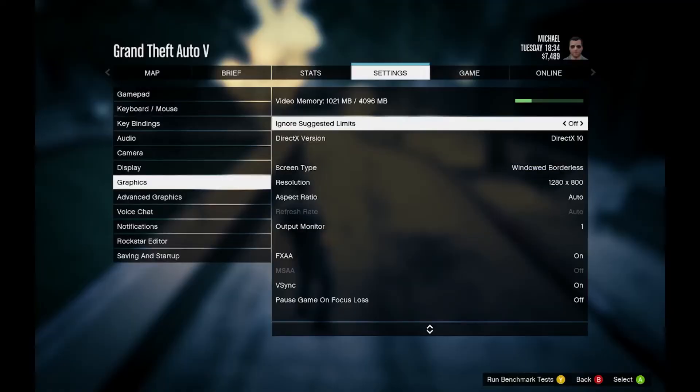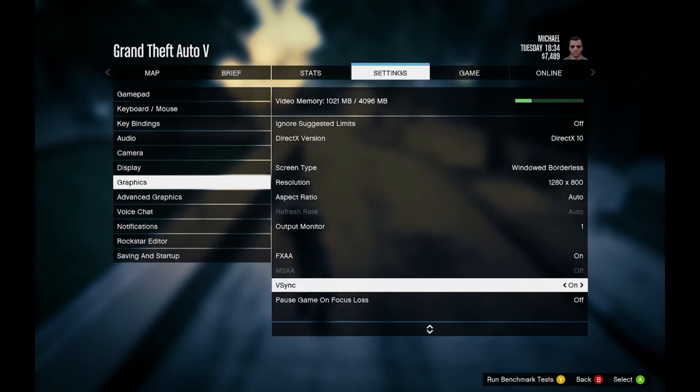To see if this works, we can go ahead and load up GTA 5 again and go to the graphics settings. And as you can see right here, we can go much higher — it allows 4 gigabytes of VRAM usage.